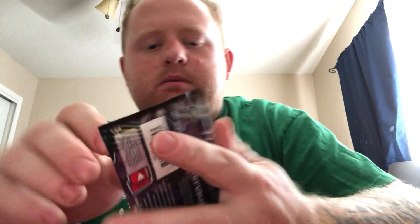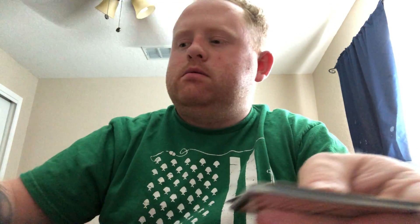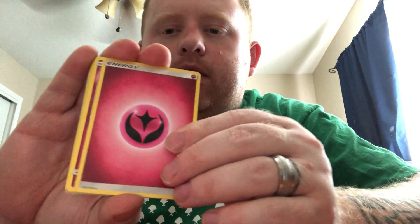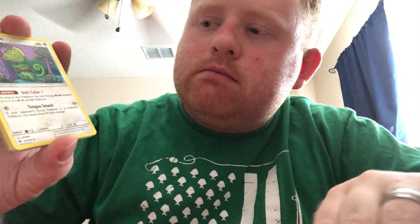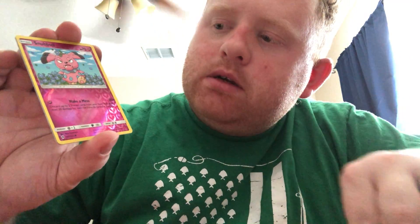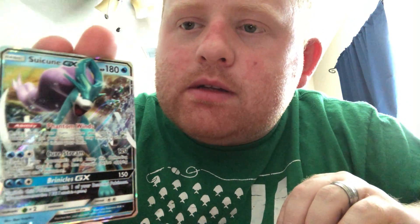Alright y'all, let's see what we got going on here. Lost Thunder — we got the Necrozma on the pack art. Easy open. Four from the back: Fairy Energy. Let's see what we got. Carbink, Shedinja, Kecleon, Skitty, Onix, Rattata, Cyndaquil, Pineco. Reverse Snubbull. And very nice — a Suicune GX! And that being the only pack, that's a great, great pull.